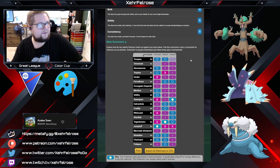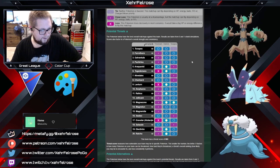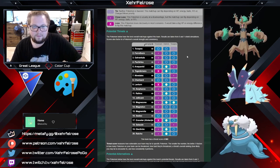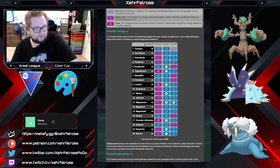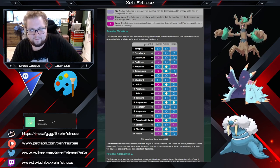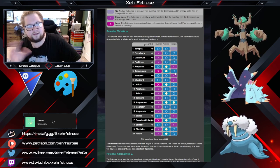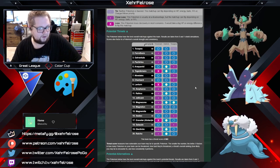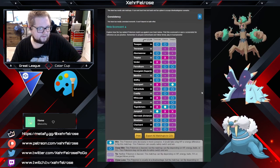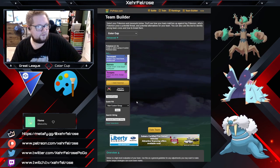Against Charizard you land a couple of Icicle Spears and you're usually in a pretty good spot, and against Ninetales an Earthquake usually finishes its face. It can take some finesse around the fires, but in this particular cup I feel like this is going to be our BBML team. There's not really a whole lot in the meta that core breaks this team to the point where it's unplayable — everything on this team has play against the core breakers. Just be wary that opposing Toxapex is a bit of a pain for this team.